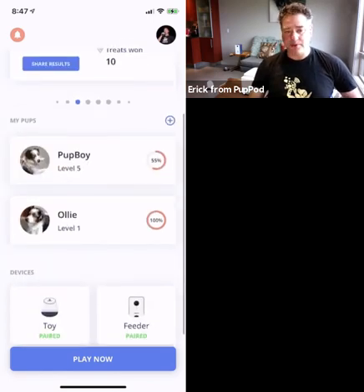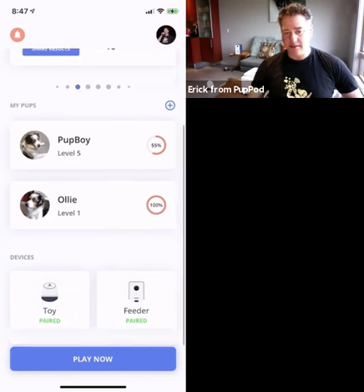You can see I've got multiple dog profiles. You can create as many dog accounts as you want — just hit that little plus sign to the right. You can add a profile for each of your dogs. And you can see that my toy and my feeder are both paired.